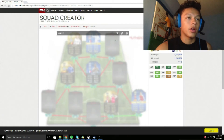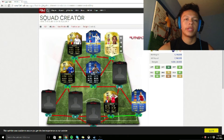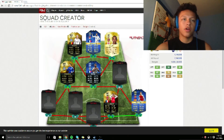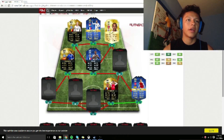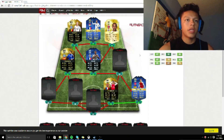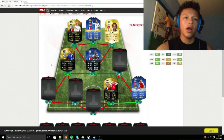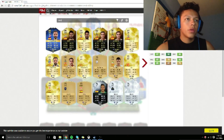My next pick was my right forward. It might be controversial, but I went ahead and picked Walcott for the 96 pace. What else could you ask for in a card like that? My top three attackers all have around or over 90 pace on their normal cards.